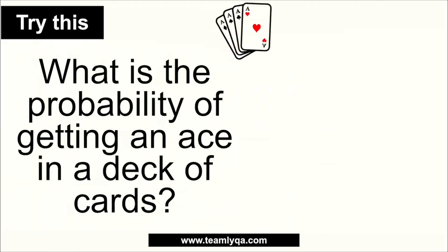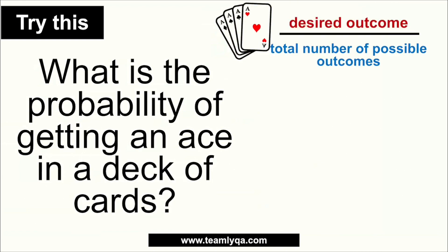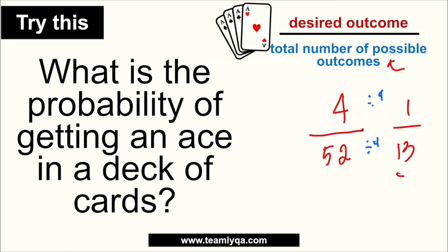So when the question is: what is the probability of getting an ace from a deck of cards? There are four aces, one per suit. So the desired outcome over total possibilities is 4 over 52. Reducing to lowest terms by dividing both by 4 gives us 1 over 13. So you have a 1 in 13 chance of drawing an ace from a deck of cards.